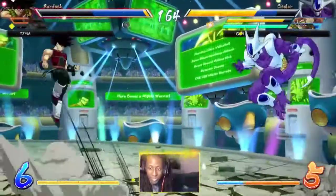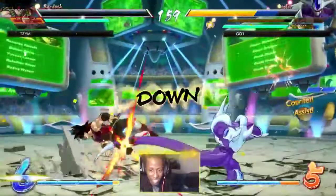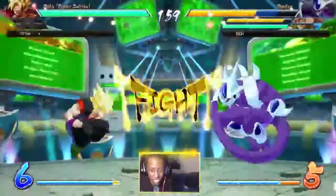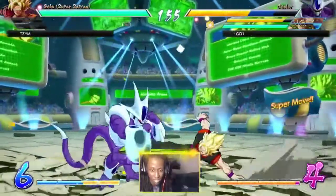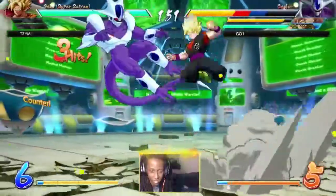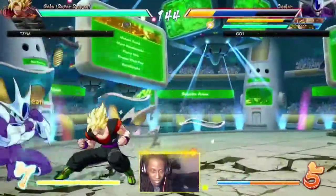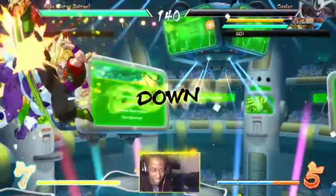He's just threatening with the medium - Bardock can't even enter the area. I'm pretty sure that medium could catch a super dash too. Look at him just threatening with medium range. I want to see him medium a super dash - Cooler's medium space control is incredible.